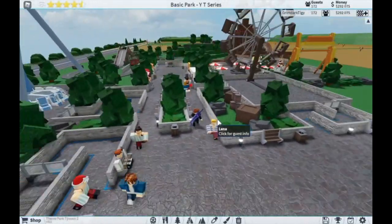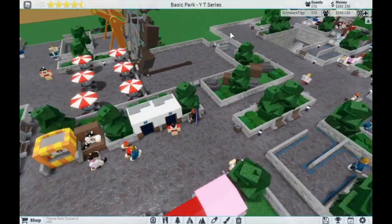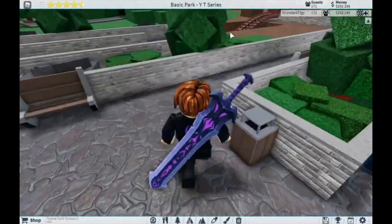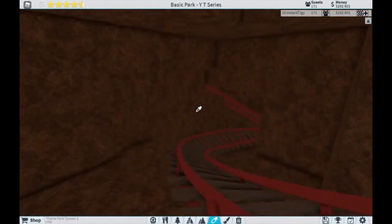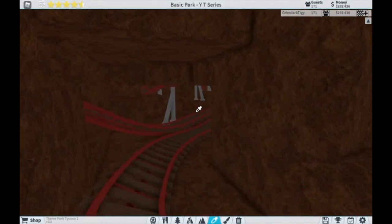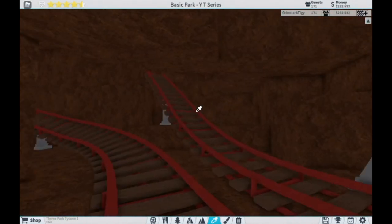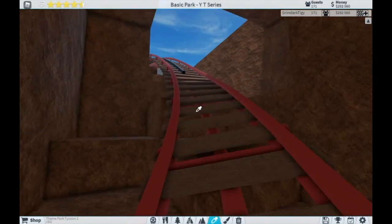Between episodes I did a bit of work on the coaster over here. I mean, all I did was paint the entire area underground and dig it out a little bit. So if I go down here, you can see that it is all now the brown rock, which didn't take too long but was a bit of effort. And in this episode, I am going to be decorating the rest of the coaster.